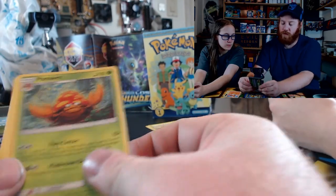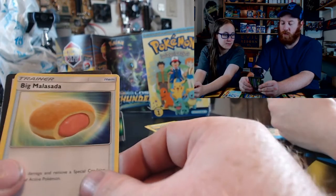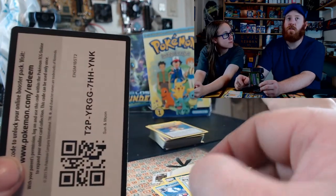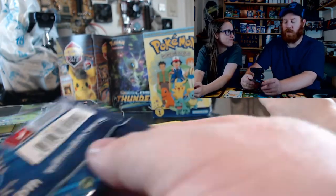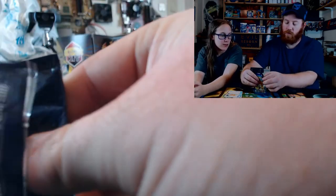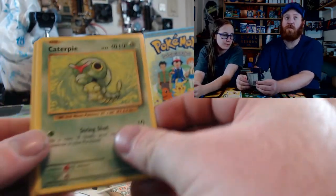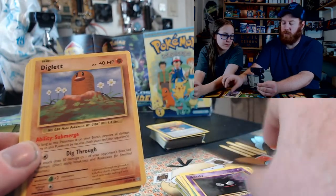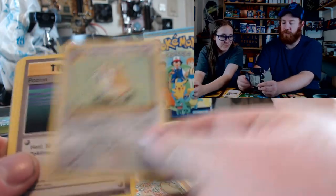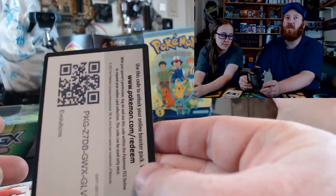Double Colorless Energy, Parasect. Croagunk — looks like a jelly donut, or a donut with a hot dog in it. That does not sound good, but that's what it looks like. And then the Evolutions Pack — Charizard, maybe. Caterpie, Gastly, Diglett, reverse holo Pikachu, Potion, Spirit Link, and the code card.